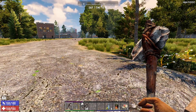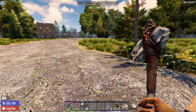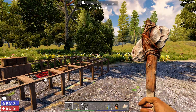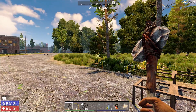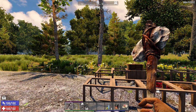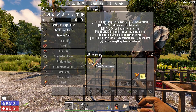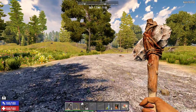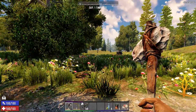Hello everyone, welcome to another season of Seven Days to Die — this is Alpha 19 experimental build, day one. Good to be back. I'm going to see what's changed in this new alpha build. Already I can tell everything looks a little more colorful, a little more saturated — the greens look really good. It looks like they've done some changes to the visuals. We'll see if it plays a little better too.